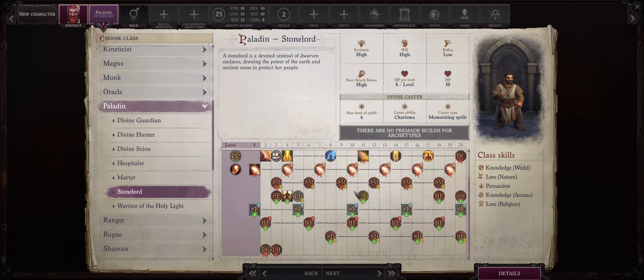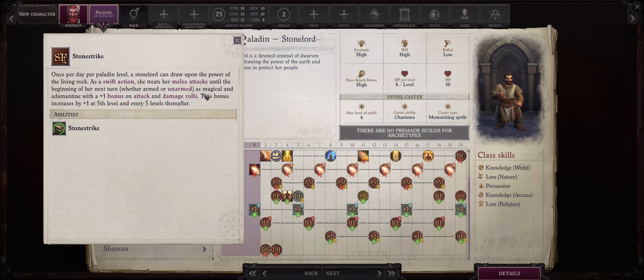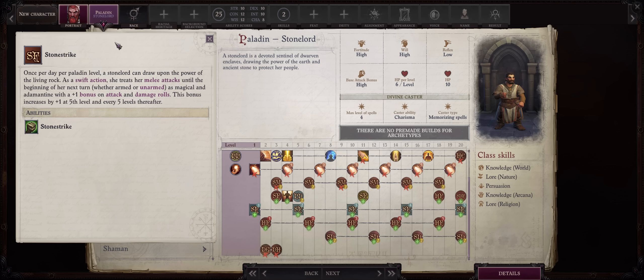Your first unique ability is Stone Strike, activated as a swift action so you can still full attack in the same round. All of your attacks in that round will be treated as magical and adamantine, which lets you bypass the hardest damage reduction property. The best part is you get a +1 bonus to attack and damage that scales every five levels — so that's +5 untyped to AB and damage at level 20. You get one use per Stone Lord class level, so you'll have more than enough for tough battles and boss encounters.